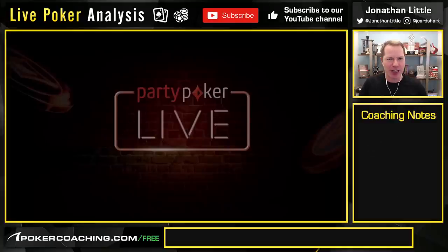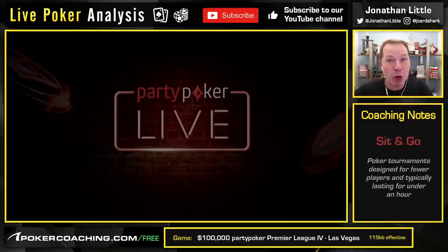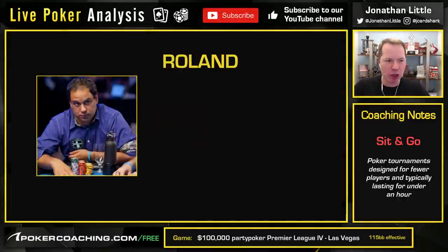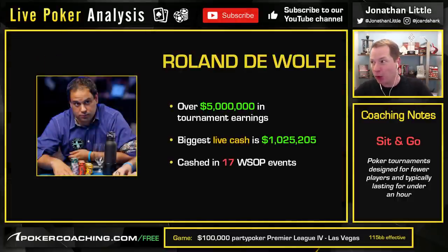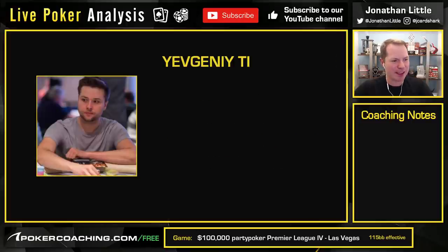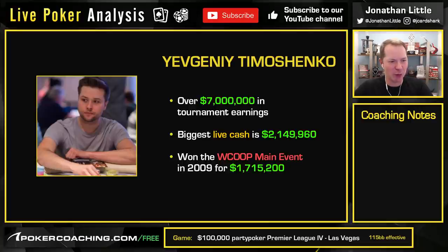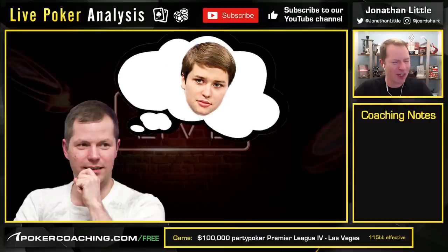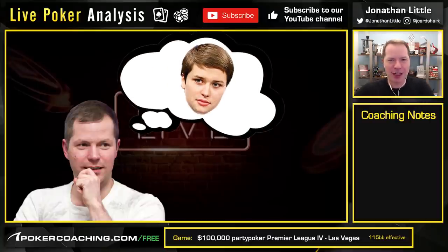Today's hand is from a $100,000 buy-in Party Poker Premier League, which was essentially a series of eight-handed sit-and-gos. This is a slightly old hand from 2010. This features Roland DeWolf — he gets in there, he battles hard, he can make big folds, big bluffs, big calls. He does it all. And he is battling against Yevgeny Timoshenko, one of the players I looked up to a lot. He would just make creative plays — you never knew what he was going to do. He was tough to play against, and I always wanted to play like Yevgeny.